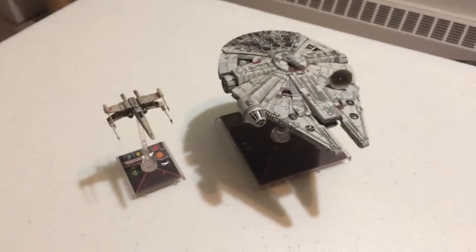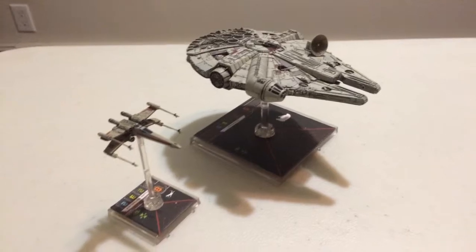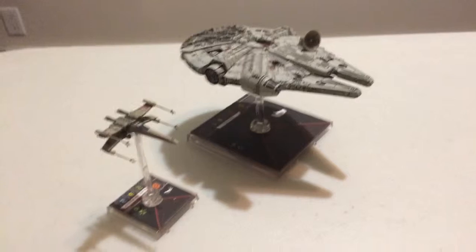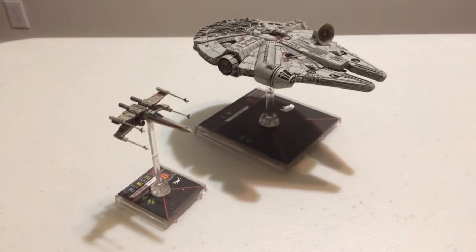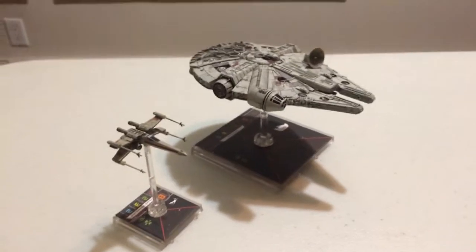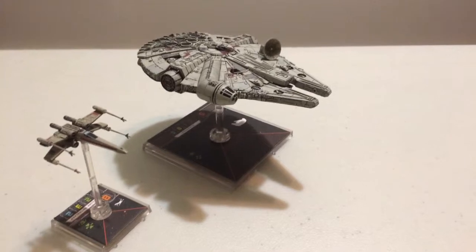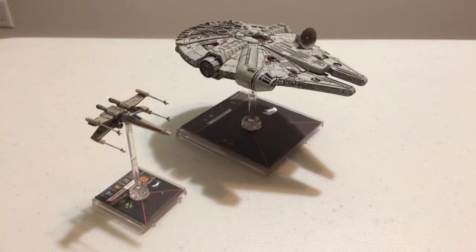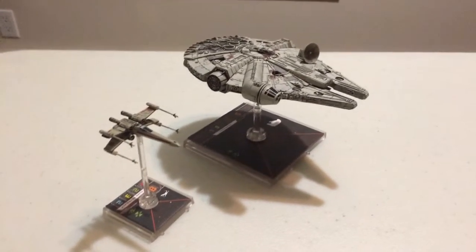The YT-1300's biggest advantage is that it has a turret as a primary weapon, so it can fire in any direction — it doesn't have to be in the firing arc. The X-Wing is faster and more maneuverable, but the YT can make some turns that the X-Wing can't. The YT can make a sharp one, whereas an X-Wing can only make sharp turns at speed 2 and 3, probably because of the YT being so heavily modified. Anyway, here are the ships and their pilots — let's look at the build.